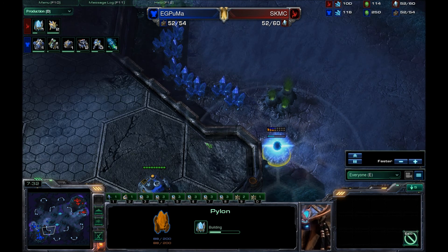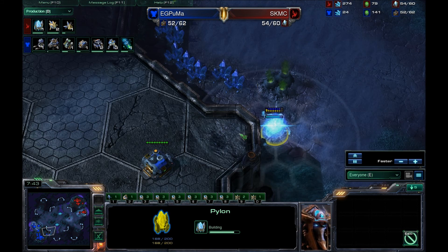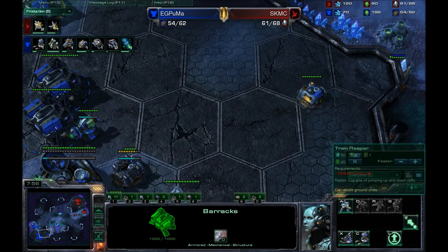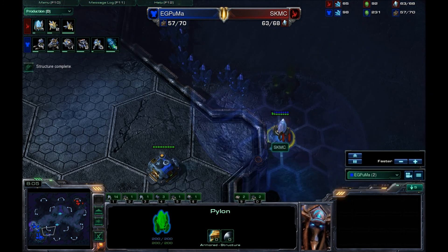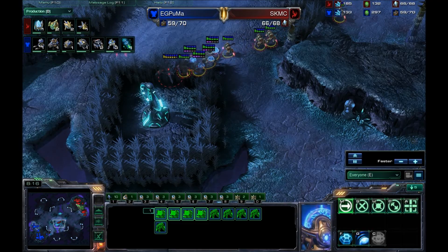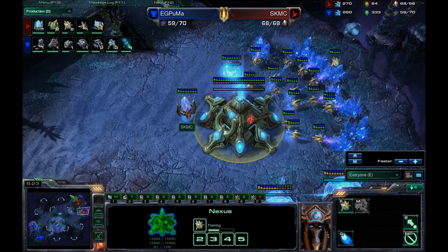Thankfully MC does have sentries with sufficient energy to wall off the ramp. Brilliant by MC — he's going to throw down a proxy pylon right here. He'll have an observer soon and will most likely rally it down here, meaning he can warp zealots straight into the base, possibly even sentries to wall off the ramp. Puma can actually see this, so it'll be up to him to go pick it off. MC is going to push out a little bit now, but we don't have a twilight council yet, so blink won't be coming up anytime soon.